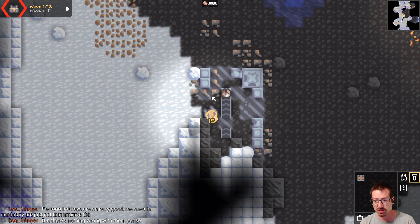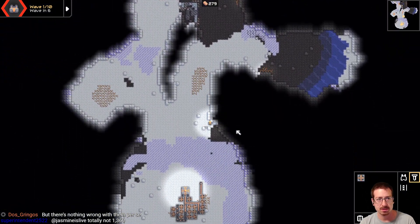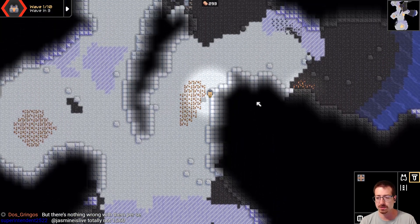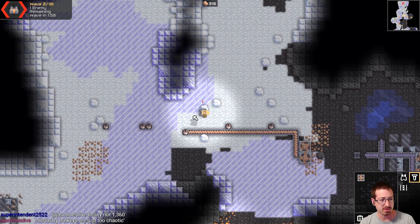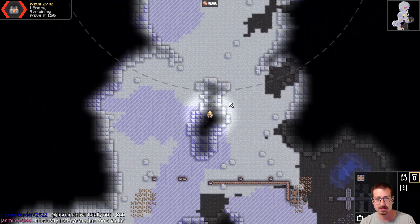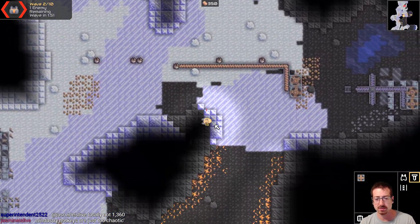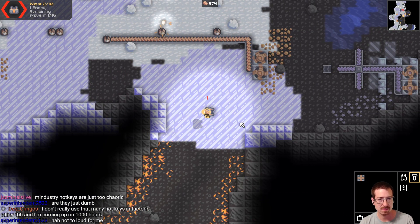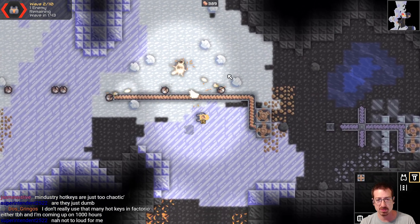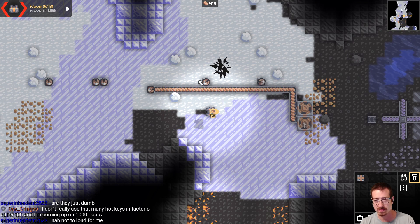There's some prebuilt stuff over here. I don't really need to worry about that right now. We should probably go watch what's going on when the wave comes. I think the music might be a bit loud. You can see there's one tiny little enemy — this is going to be a massacre. Pew pew pew. There you go. So that's it, that's the game. We did it. No reason to keep playing, right? We're done.